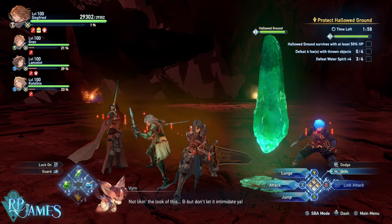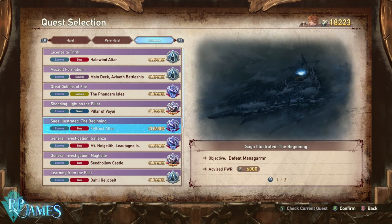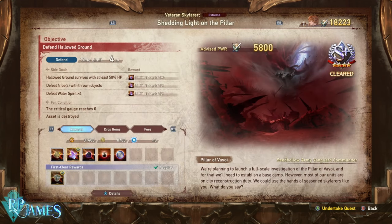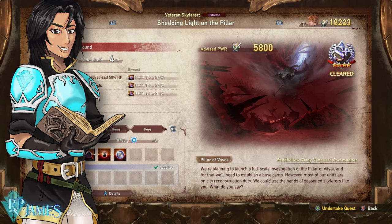The quest we're talking about is on extreme difficulty — it is going to be right here: 'Shedding Light on the Pillar.' There is one little downside: one of the side objectives for getting extra large fortuit crystals requires defeating four enemies with thrown objects. Since you're going to be AFK, you're not going to complete that side objective, so you are going to miss out on about five large crystals.